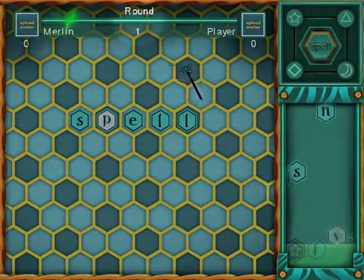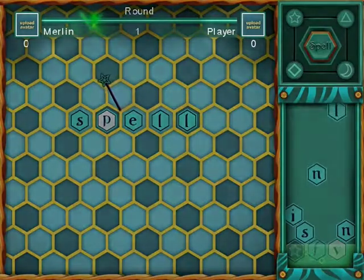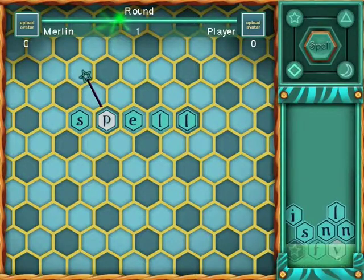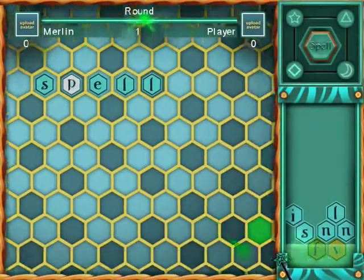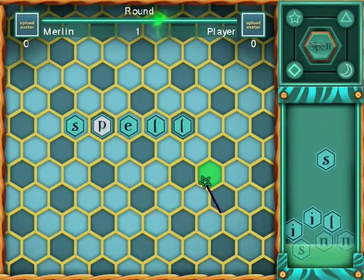If you look at the top of the screen, you will see the current round you are in out of 10, and the current players and their scores on the right and left. Next, we have the green bar above the players' names. This represents your time bar for each round. The timer is represented as a green bar of gas that takes 30 seconds to move across the time bar. When the round is almost over, you will hear the alarm go off.